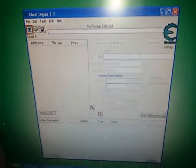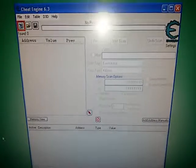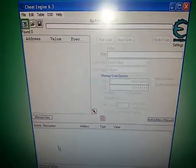All minigames with the exception of the ice level are fully playable. Add the free addresses and change all the values to 144 for the original PC version. It's also possible for the GOTY version — Game of the Year.